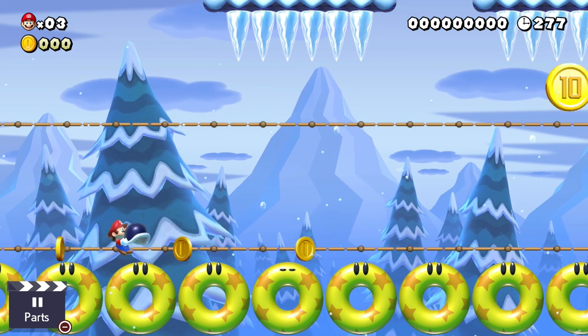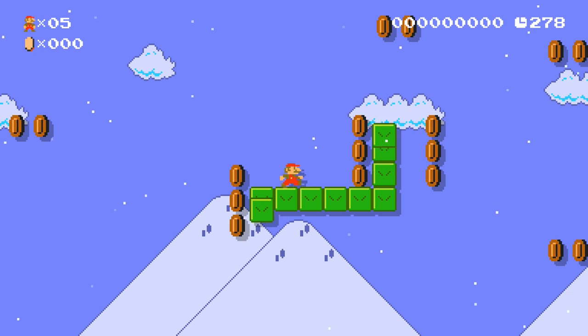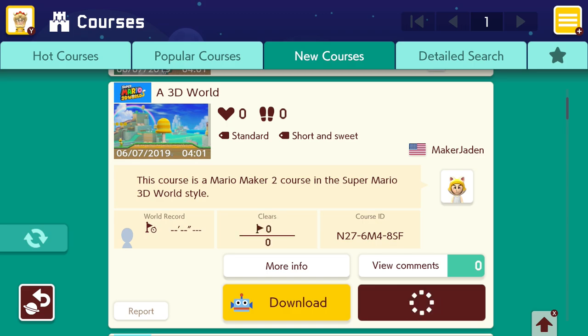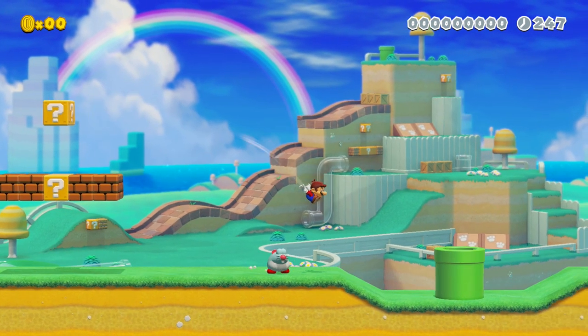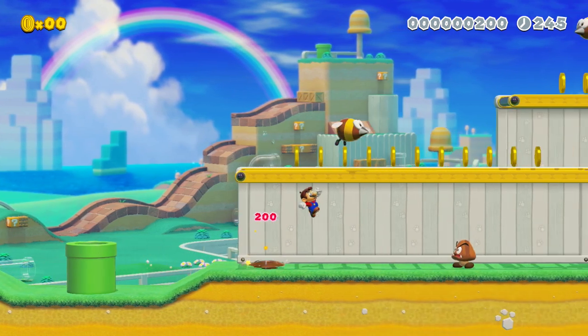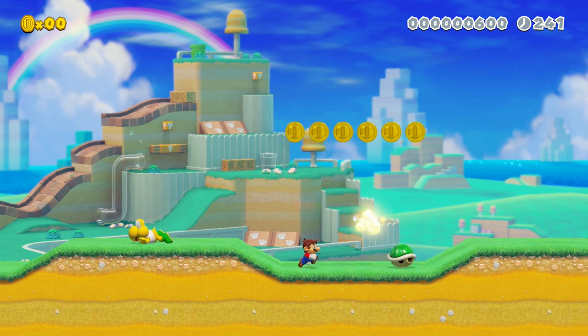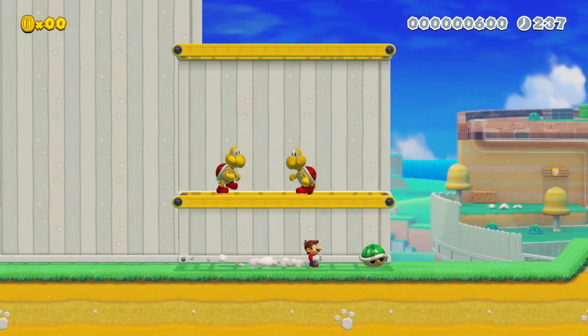So there are only two ways for the new queue to ever get cleared: either a lot more people start playing levels directly out of the new queue, or people quit the creation side of Mario Maker 2 faster than they quit the play side. The first is unlikely to happen, and the second is really not desirable, so Nintendo has to do something about this. But before we talk about that, let's talk about what we can actually do to get our stages played.